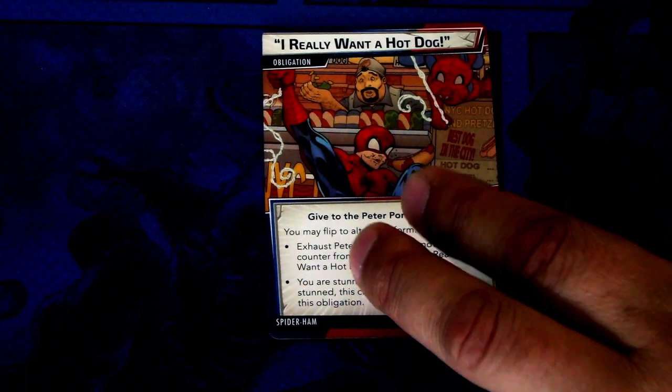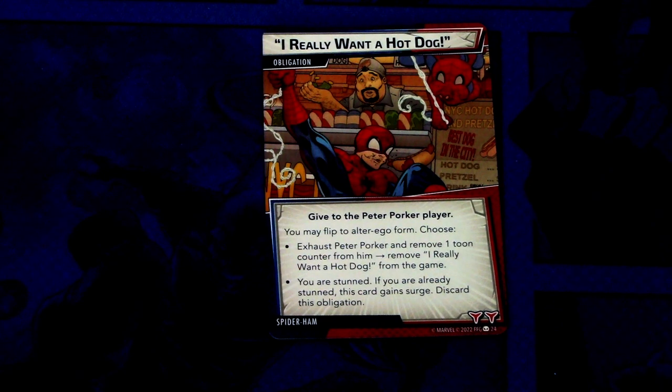Next up we'll look at the obligation. The obligation is 'I Really Want a Hot Dog.' Give to the Peter Porker player. You may flip to alter ego form: choose to exhaust Peter Porker and remove one Toon Counter from him, then remove I Really Want a Hot Dog from the game. Or you are stunned; if you are already stunned, discard this obligation. This has two boost icons. So not that bad I think, but you have to have those two counters just in case so you can get rid of this.